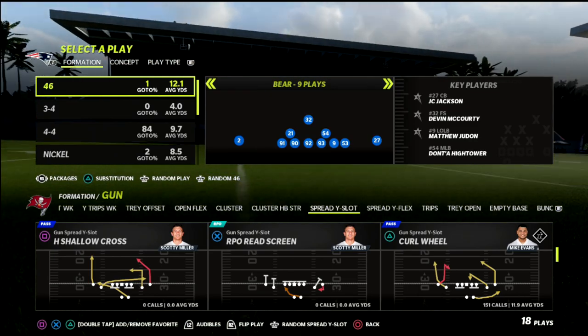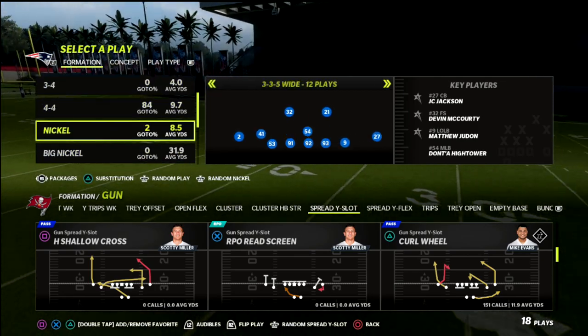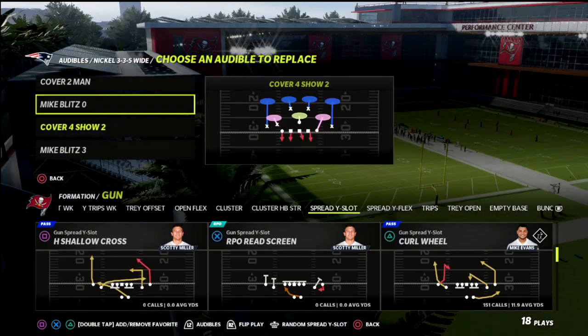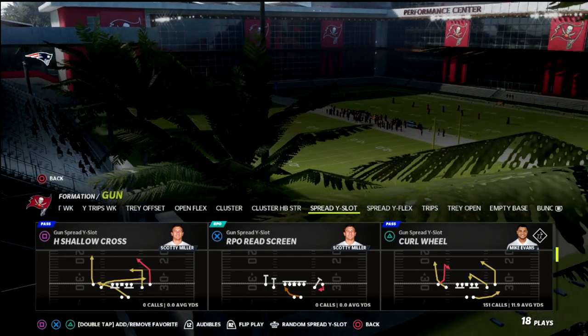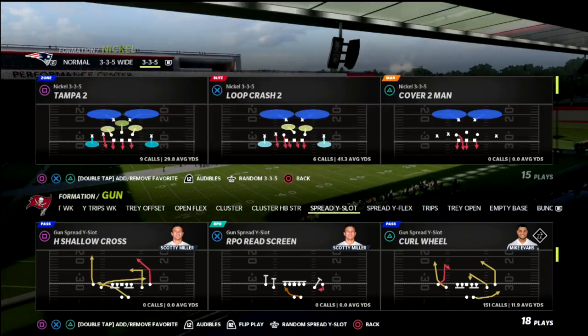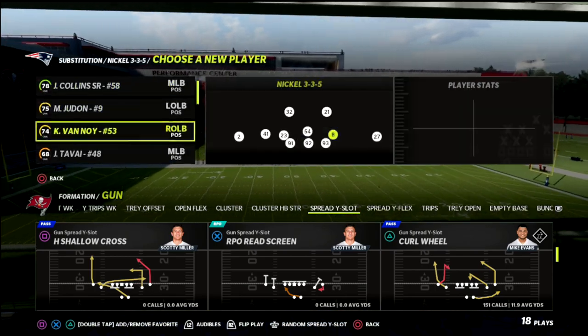In this Madden 22 breakdown, I'm going to show you one of my favorite simple air raid concepts out of spread. It's just a really good 2x2 spread passing concept. It's going to force people to get out of Mabel coverage, which is pretty much the meta this year when most people want to play defense as either man-to-man or Mabel. This concept is going to help you beat both of those coverages.